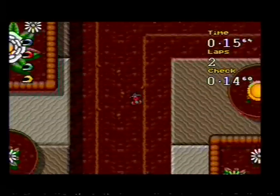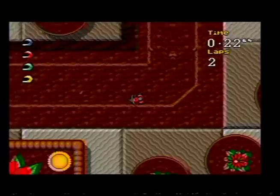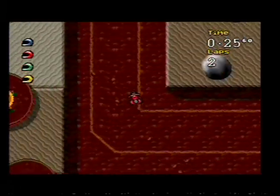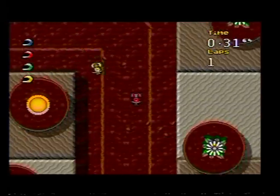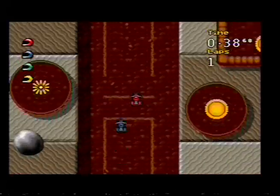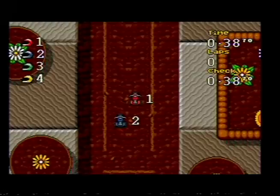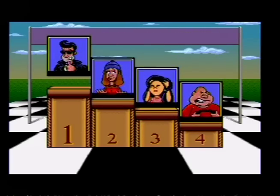Everything that made the first Micro Machines game so good is still there - they haven't messed with the winning formula. The graphics are a little bit clearer and it looks like a faster game. The computer drivers have improved too - the blue cars are more aggressive than in the original Micro Machines. They're really fighting for position this time, which is always good. The podium celebrations are back - that's maybe why Walter's gone a bit bigger, because he's been chewing his steering wheel!